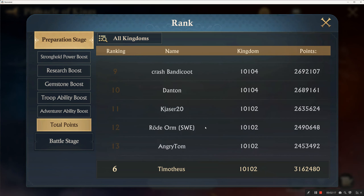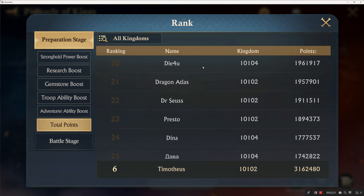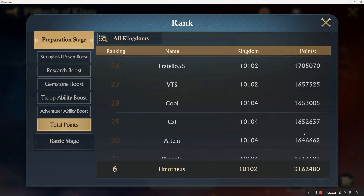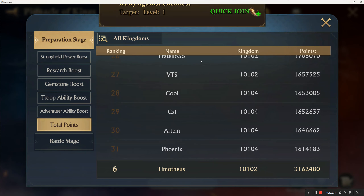Danton is a 34. I don't see Cal up here anywhere. Cal's a 35 from Kingdom 104, and there he is at number 29. So he didn't do a lot in terms of being a 35. I guess when you're at 35 it's hard to go higher — it just takes more and more cash money.